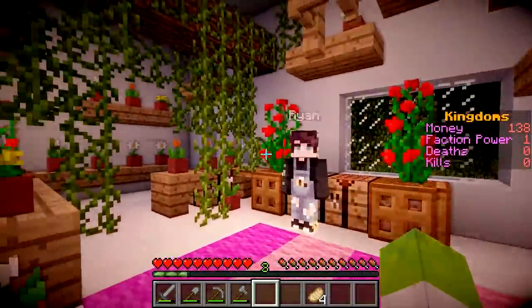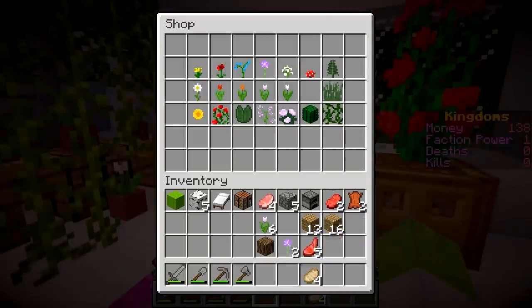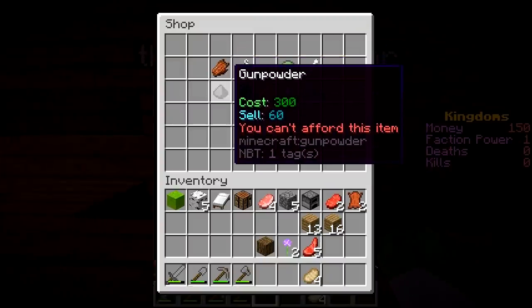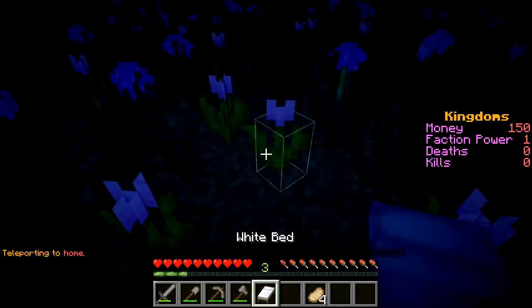Oh the flower shop - this is beautiful. I love this, Ryan! Flowers don't really sell for much, but we'll sell ours anyway. And finally this store here - the Death Vendor. Okay, so you can sell mob drops for quite a lot. Let's head home. I'm going to sleep quickly.